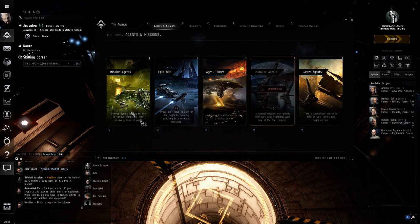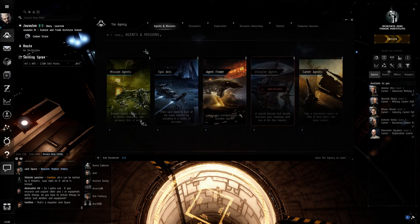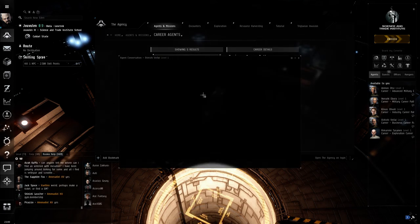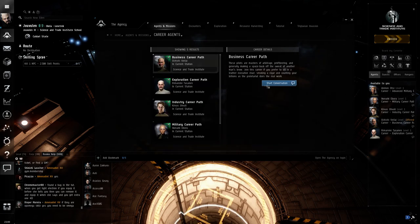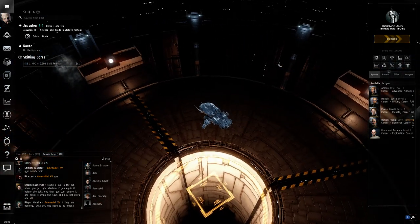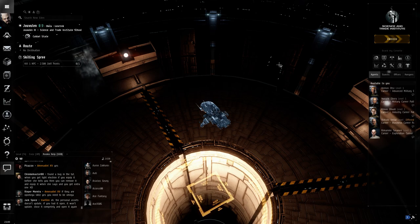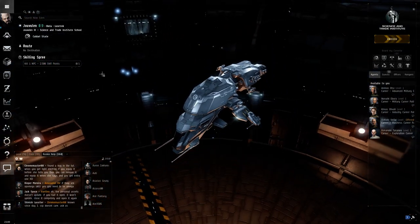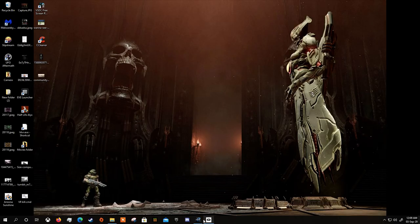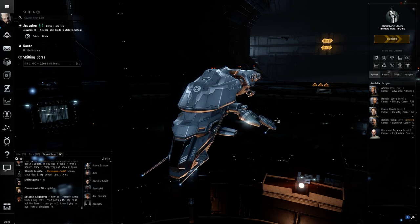I will see you in the tutorials where we'll be covering the 5 career agents. To get to career agents, click the Agency button, go to Agent Submissions, click Career Agents, and Start Conversation. It may give you a set destination — sometimes 8 or 9 jumps away. Get into that station and then follow the tutorial for the different agents. Look for the uploads on my channel. If you like the video, like and share, and leave a comment if I've missed anything. I will see you soon — safe flying, have fun!